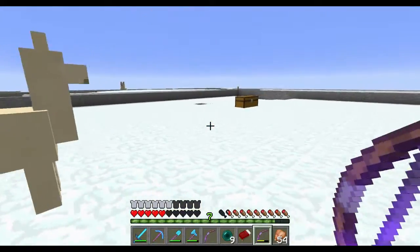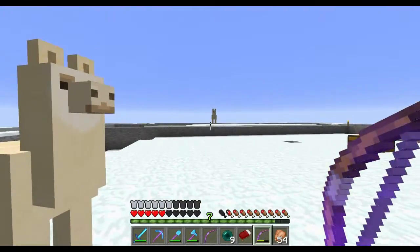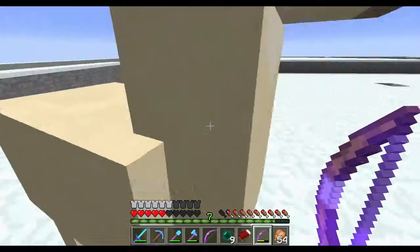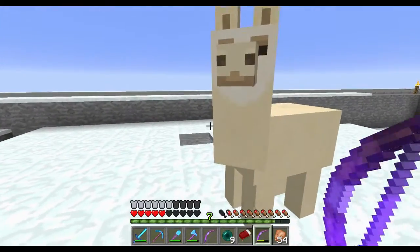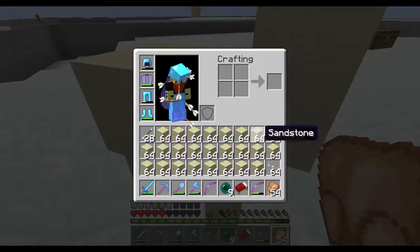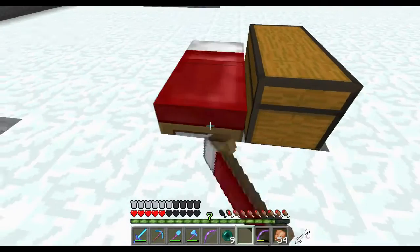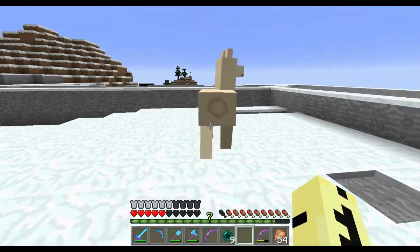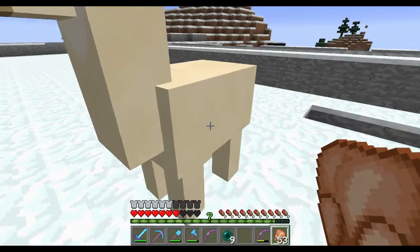Here's a llama, this is the llama mama, and there's one over there. They're pretty friendly. I don't know whether I've tamed this one yet or not — you've got to have an empty hand. Nope, this one doesn't like me yet. I don't have any carpet.